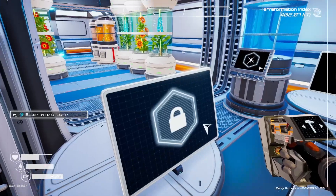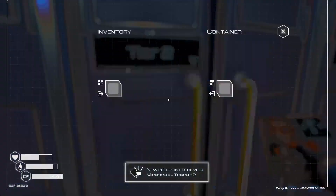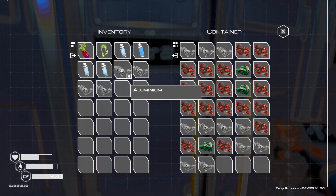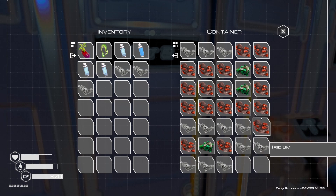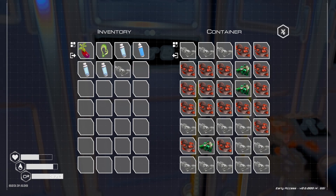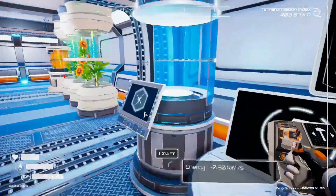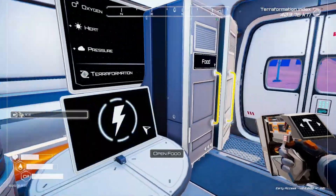Let's see what the blueprint microchip has. Torch Tier 2 — I guess that just gives more light. Put some aluminum in there — pretty much full. I have one water bottle on me. Let's take this ice and turn it into a water bottle. Let's see if we can find this cave again — super alloy.